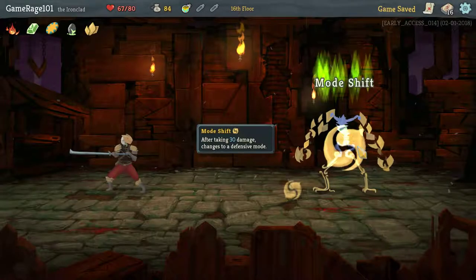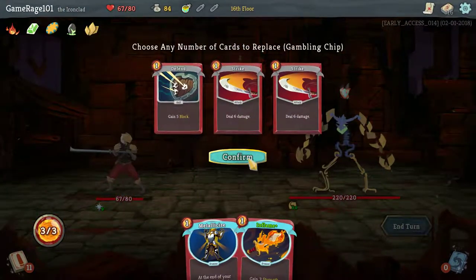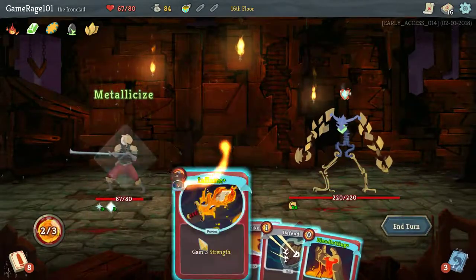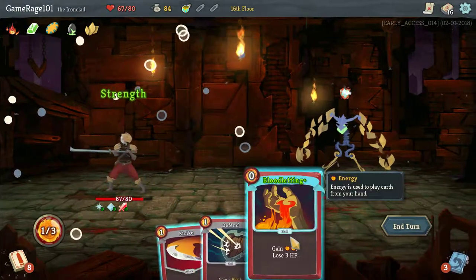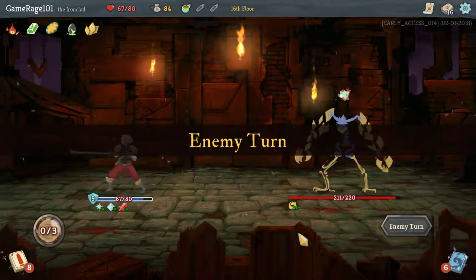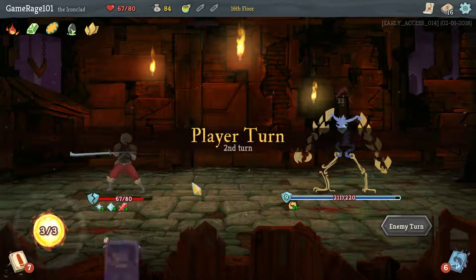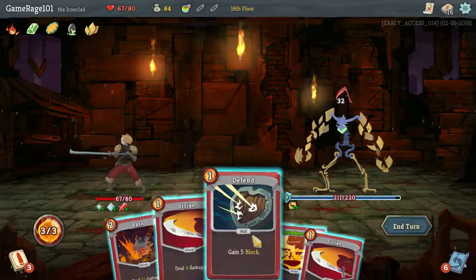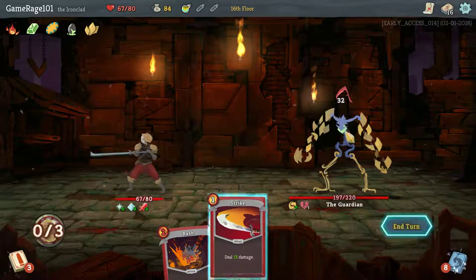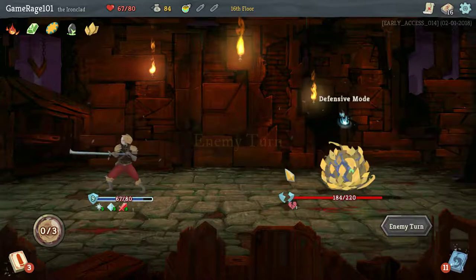And let's go fight the boss — it's The Guardian. I got Metallicize right away. This does nothing for me, so let's just hit him with the attack. Bloodletting doesn't help me right now. So I get 9 block every single turn, which is fantastic. Oh, Spot Weakness would have been so good. So let's Thunderclap, strike, strike. Good — I managed to stop myself from taking all of that damage. I really need to get my Spot Weakness though.